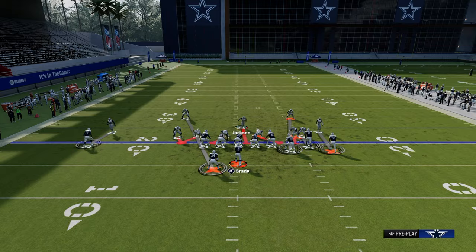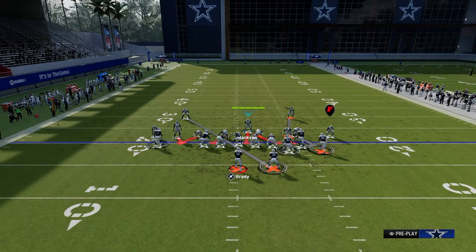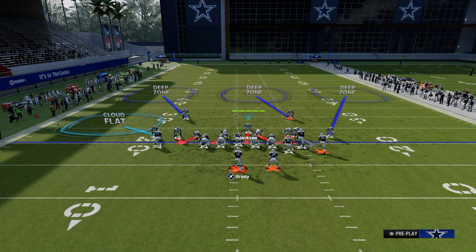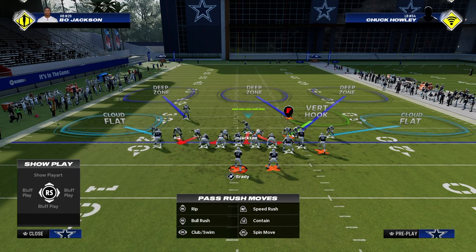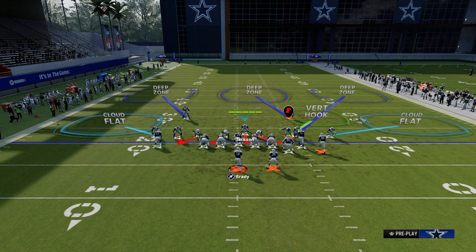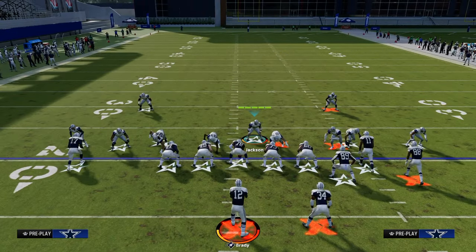Against Bunch Strong Offset where you're getting a lot of route combos, you could cloud the left-side guy, which means rolling the coverage. Put the slot corner in an outside third — this is a Bunch Strong thing, you can't do it against regular Bunch but you can against Bunch Strong. This maintains a lot of coverage integrity while also allowing you to defend the double corner route well.